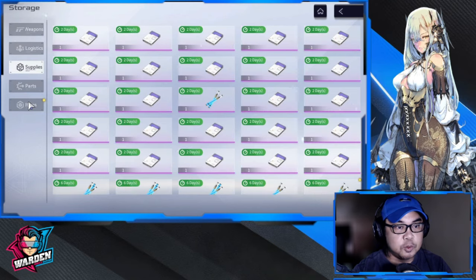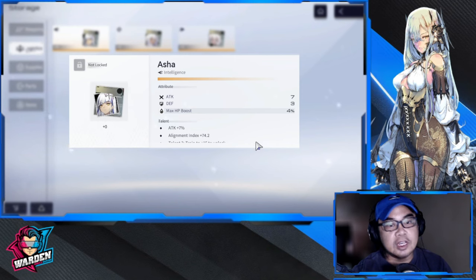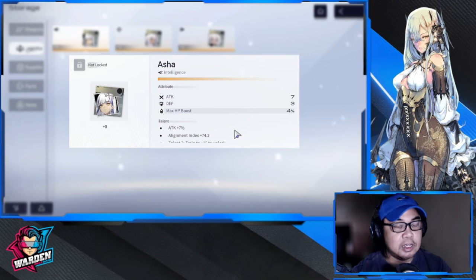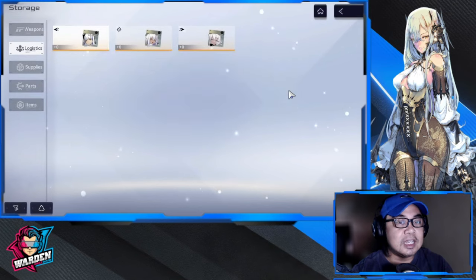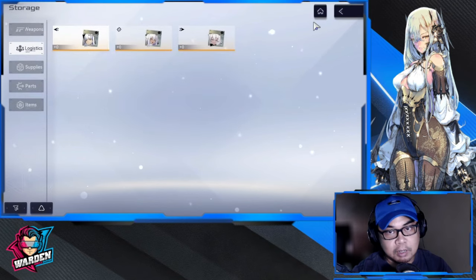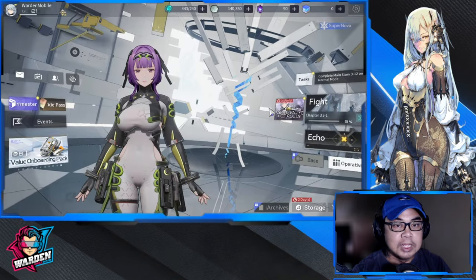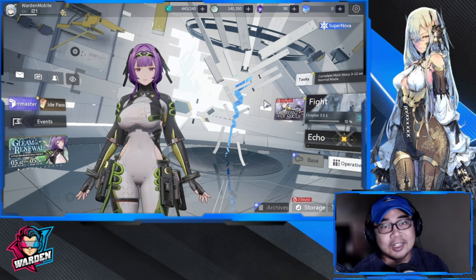You get Enya for free, plus you also get her logistics for free. Here are her logistics in the shop — they're free and have the two most important stats her logistics should have: Attack stat and Alignment Index. So this is a really good freebie for an orange tier unit.